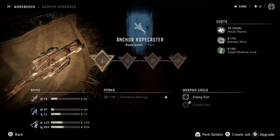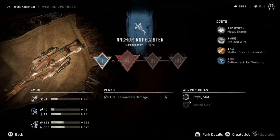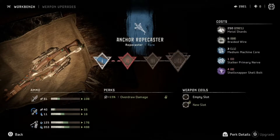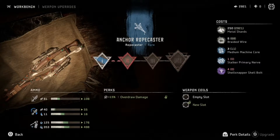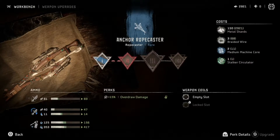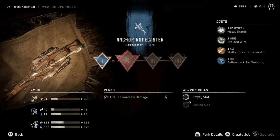Definitely the anchor rope caster is new — we should upgrade it at least once, if not twice, just to make it better. I don't have a bellaback sack webbing or a stalker stealth generator. Why does the stealth generator help this? Overdraw damage — I love overdraw damage. These purgewater harpoons seem insane. I look forward to using this new rope caster. We already have the stuff for tier 3, unless I use the stalker circulator on something else.